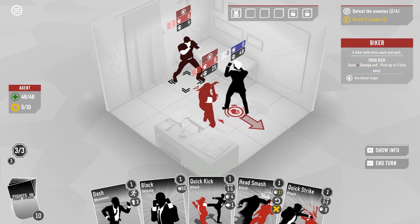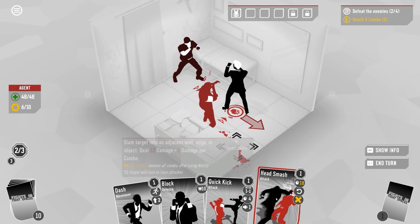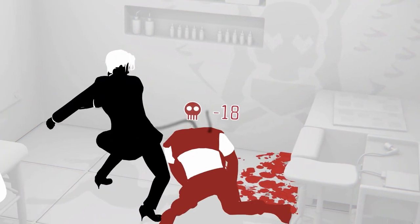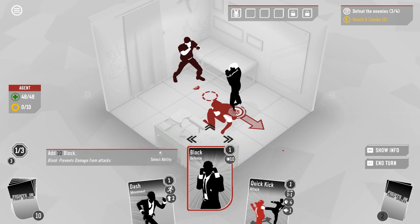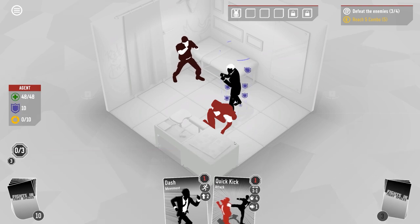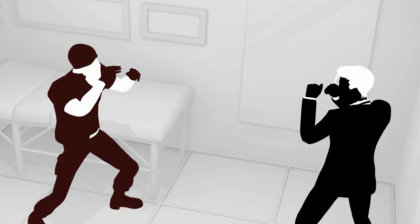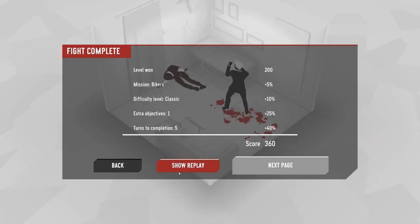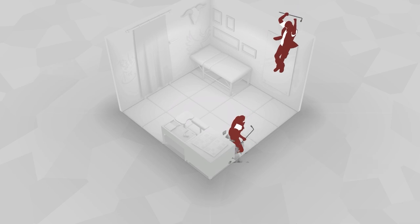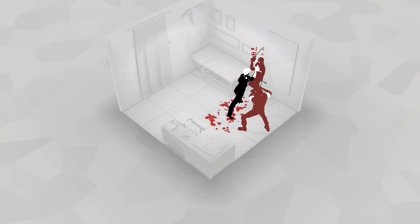They're going to push me so I won't be able to do a standard counter unless I use long counter — let's go for that. Extra armor, then counter, then a jump kick over there causing 12 damage. Snap strike, and I don't really care about them hitting me because I'm not going to take any damage. I'll deal with this guy first — quick strike for eight damage followed by head smash to take out the target. The last guy has nine health so just a jump kick, 12 damage, and done. Let's have a quick look at the replay.